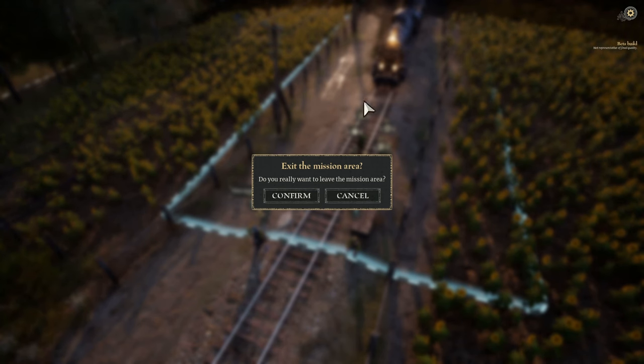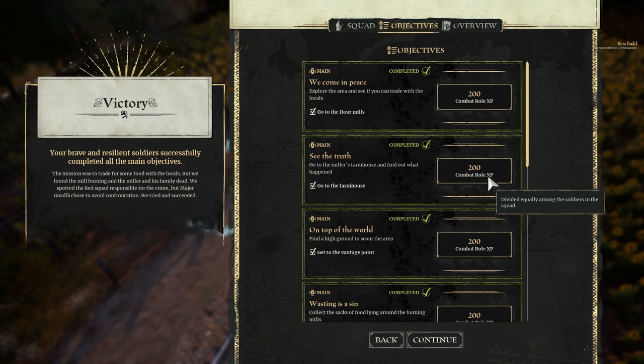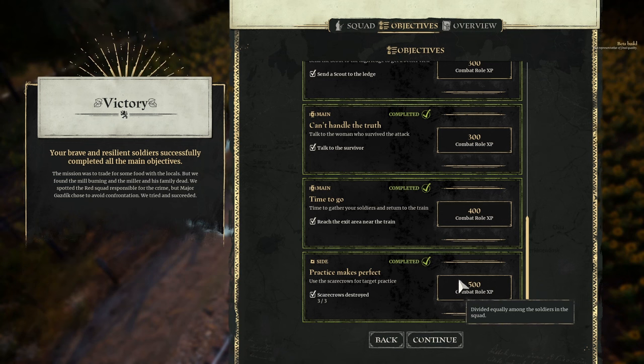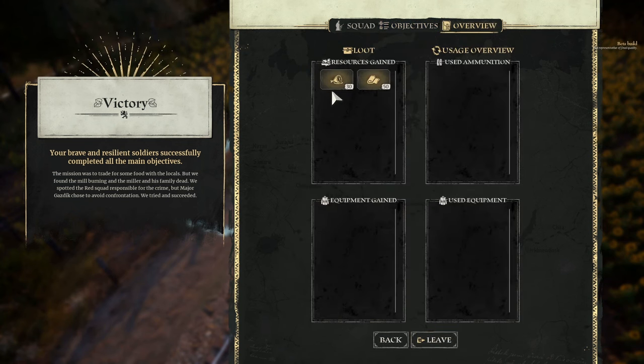We pick up various things: 200 combat XP, and loads of XP — 500 XP for shooting some scarecrows. Seems a little bit mean, but okie doke. We picked up 30 food and 50 cloth. No ammo used, didn't pick up any equipment, didn't use any equipment. So leave this — now where do we go after this? The journey begins. As you and the others board the train, a discussion ensues about the recent events.